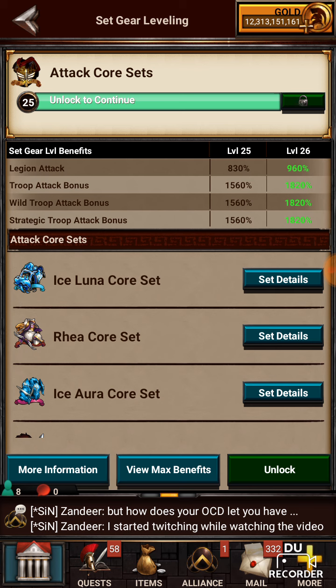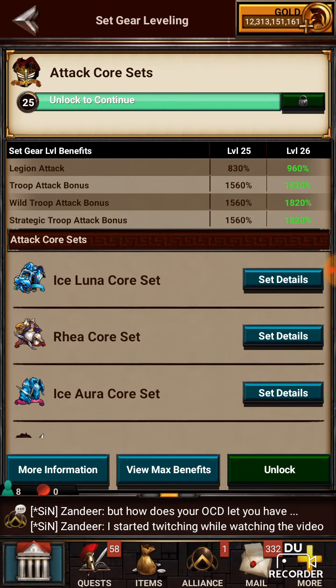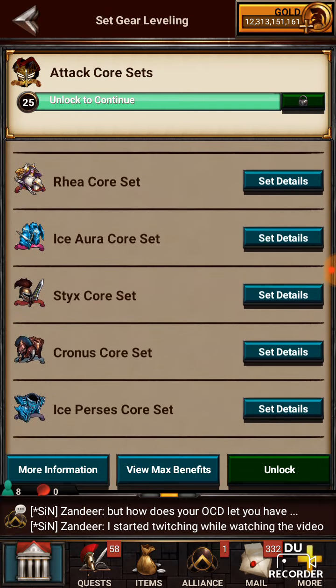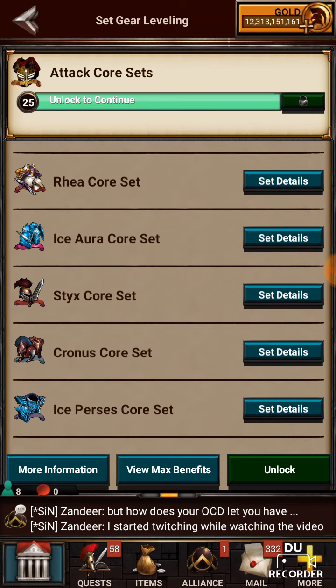Each level you unlock, everything gets higher. As you can see here, with what came in one pack, I was able to get my attack cores up to level 25, which gives me an 830% legion attack, an extra 1,560 troop attack, wild troop attack, and strategic attack. So this goes for all of your current attack cores, and I assume as they add new ones they will pop up in here.